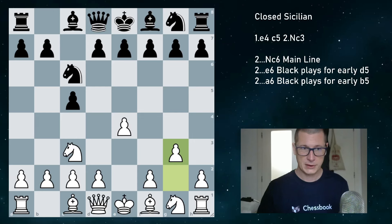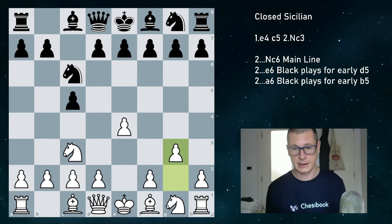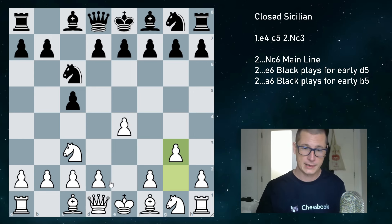Hi everyone, Stjepan here. Today I'm going to show you the closed Sicilian, the main variation to all the open Sicilian lines we know like the Najdorf, the Dragon, the Scheveningen, the Sveshnikov, the Kalashnikov. All the most popular Sicilians are open Sicilians and they happen when white plays d4.